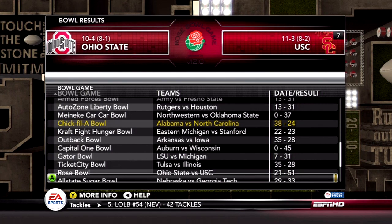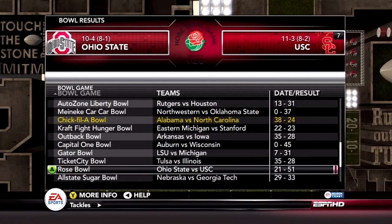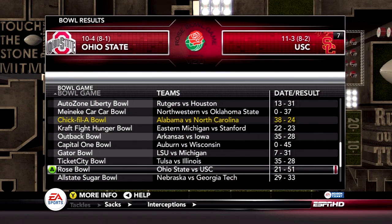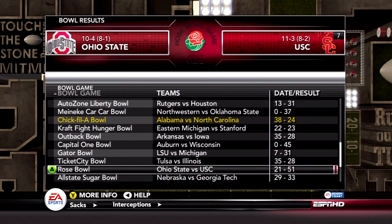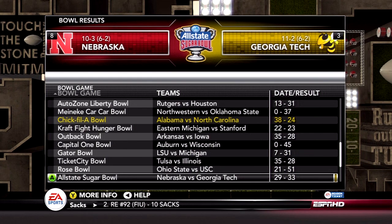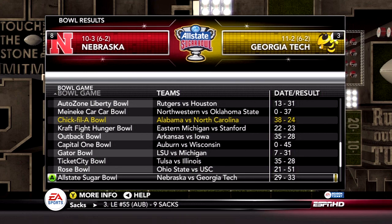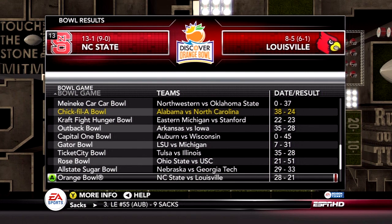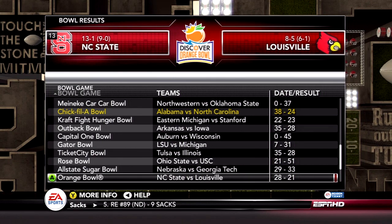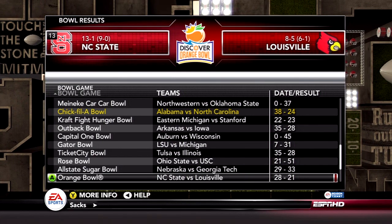LSU lost to Michigan in the Gator Bowl. USC beat Ohio State in the Rose Bowl 51-21 — USC is unstoppable in this game. The Sugar Bowl was won by Georgia Tech 33-29 over Nebraska. In the Orange Bowl, NC State won the ACC, only losing one time this year, and beat Louisville 28-21. It seems like they should be ranked a little higher than 13.